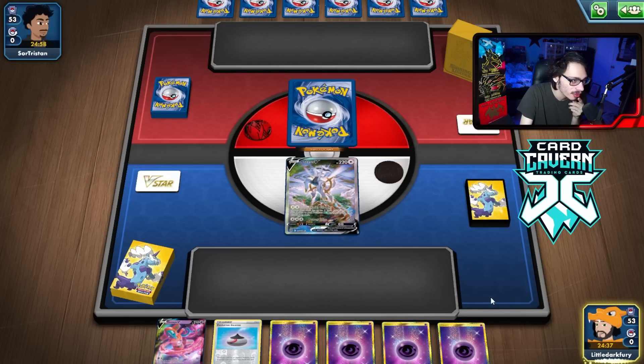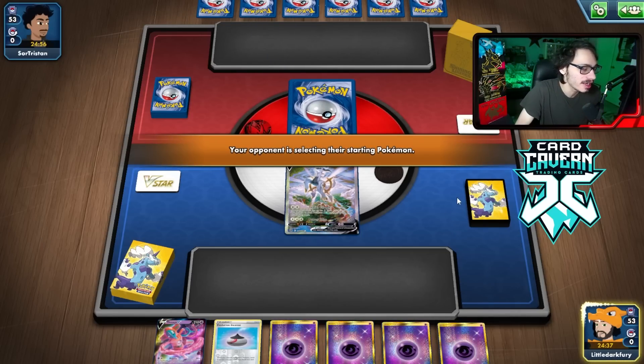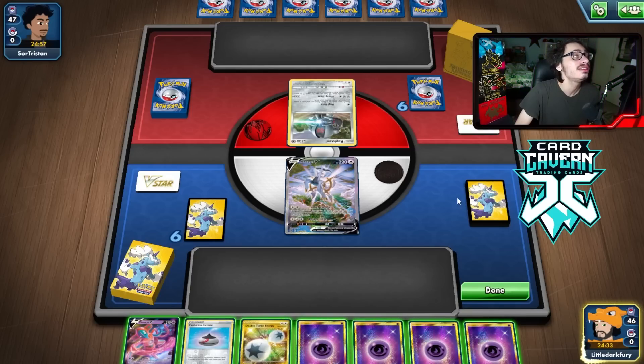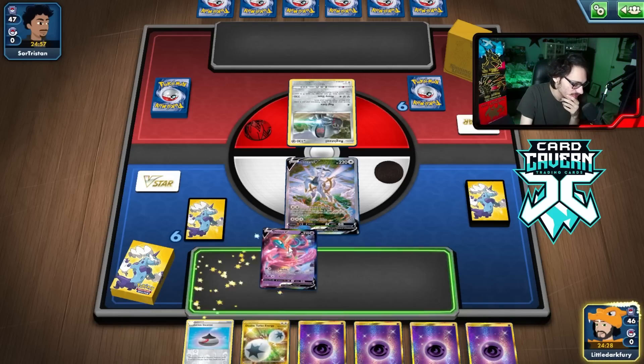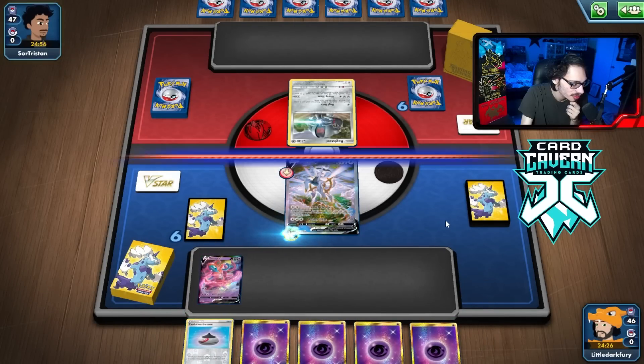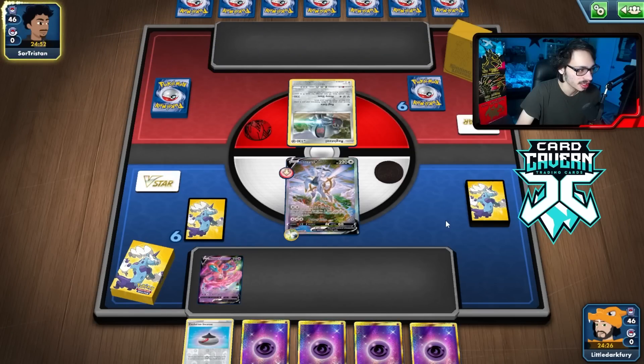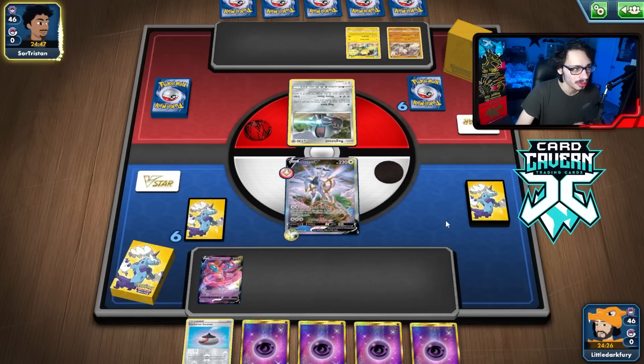Hopefully, we can maybe get Etern here, depending on the matchup. It might be an Arceus mirror — I might need the Etern so I can tank a hit from their Arceus. Watch, it could be Regis, bro. Regis is a fun time for sure. If they Path me here, that's awkward. Good thing we got at least the Arceus attack off. How do we beat Regis, exactly? Is it even beatable? I mean, we're going to try.